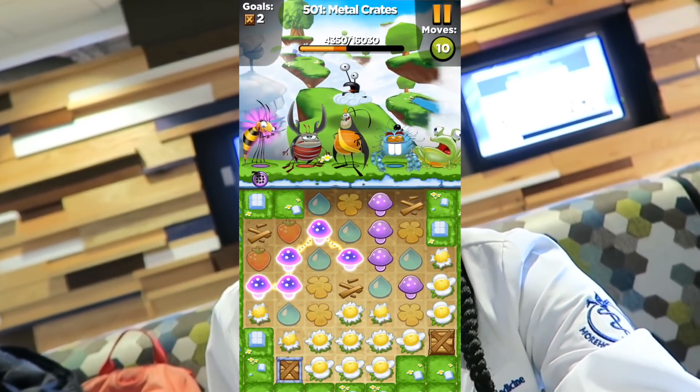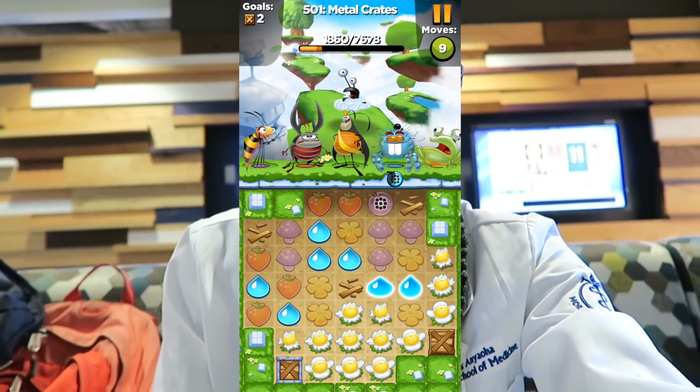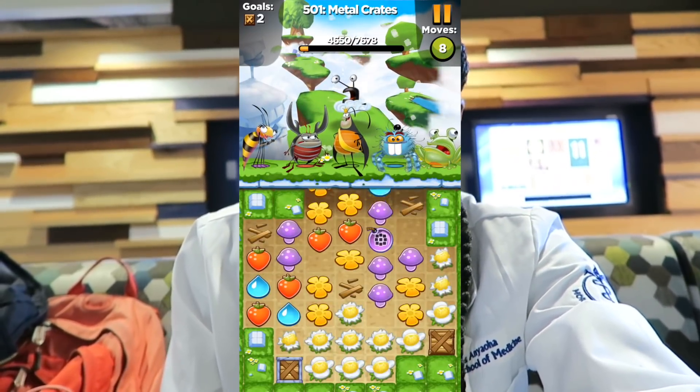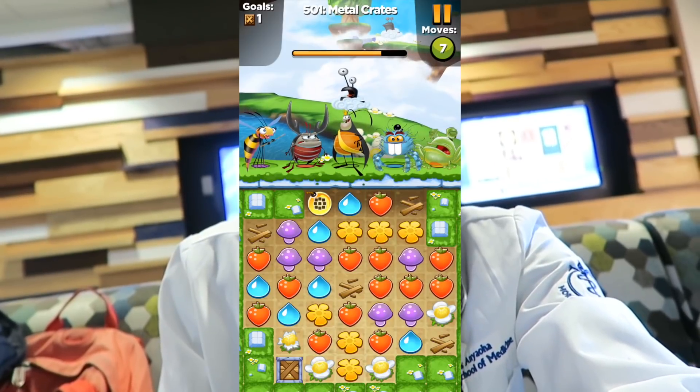Today's video is sponsored by Best Fiends. If you're not familiar with it, it's a puzzle game app where you collect similar objects to build up your fiends and defeat slugs to move on to the next level. This month Best Fiends is having their biggest update ever, adding over 150 levels. Download it for free using the link below and you'll get five dollars worth of gold and diamonds for free — a great game to play during a 10-20 minute break between classes.